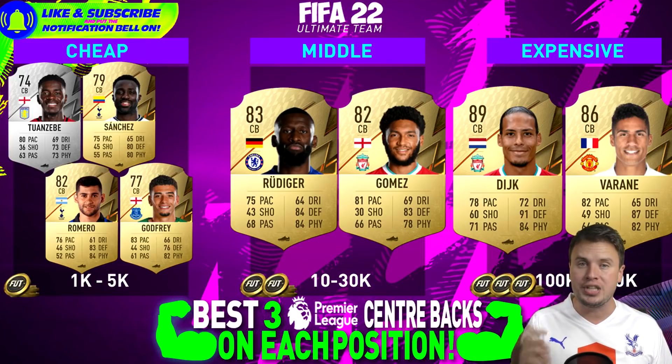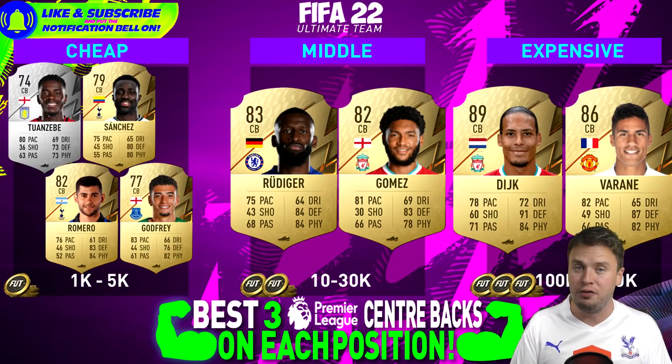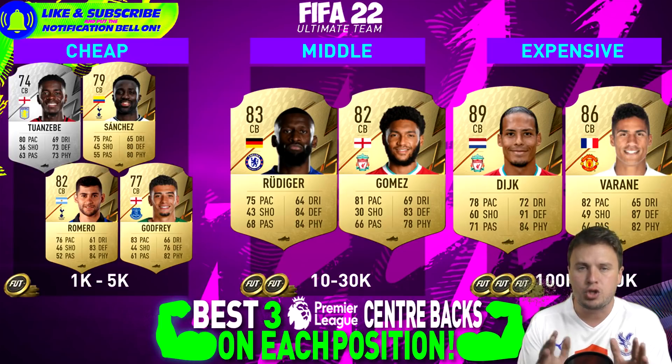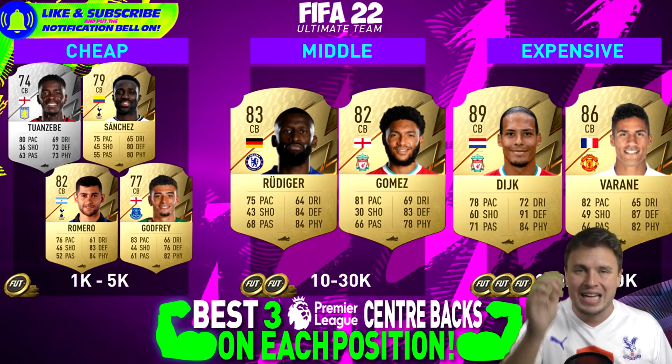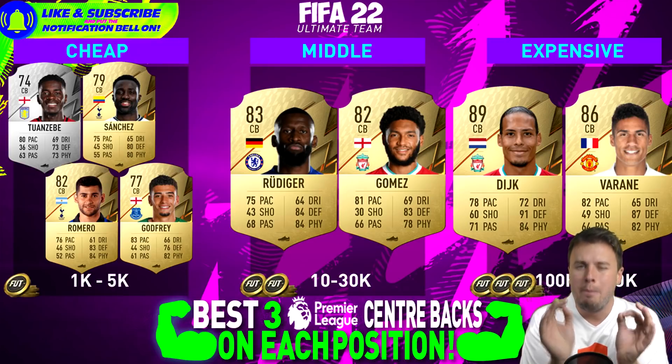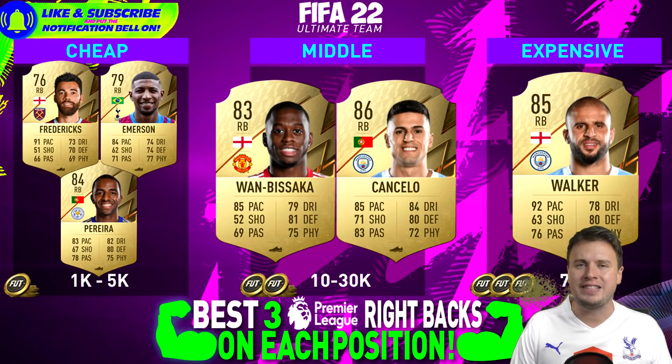Joe Gomez has 81 speed and with a shadow card that will go above 90. For the elite players, we have Virgil van Dijk. But the most expensive player this year on the centre-back position is Raphaël Varane. What makes him so much more expensive? His speed, but also his agility — Varane feels much smoother in the game than VVD.